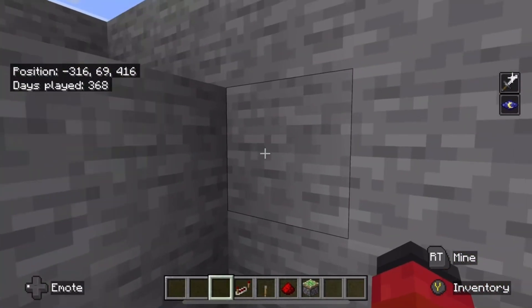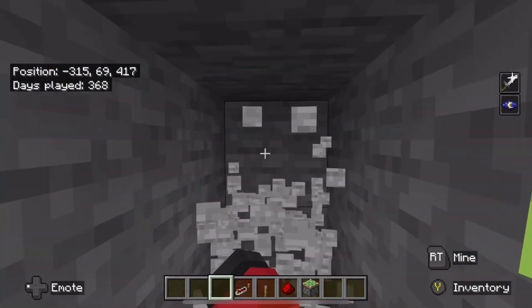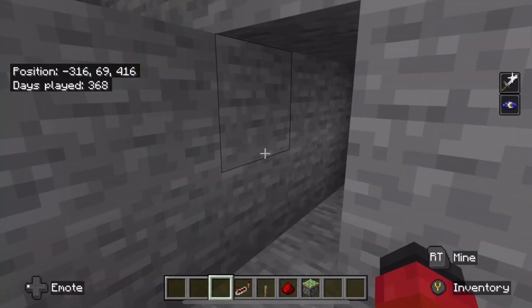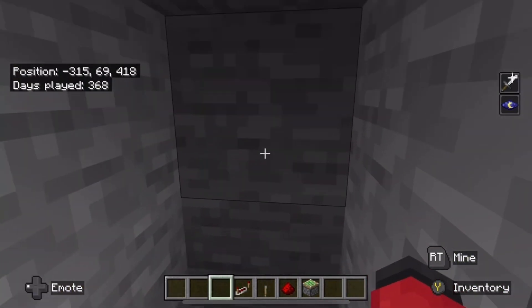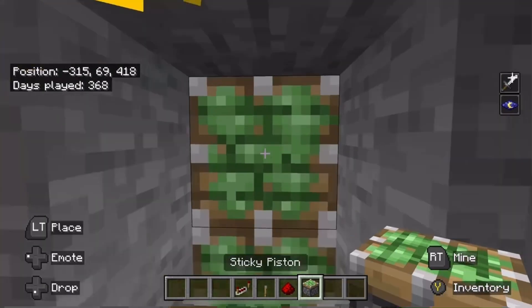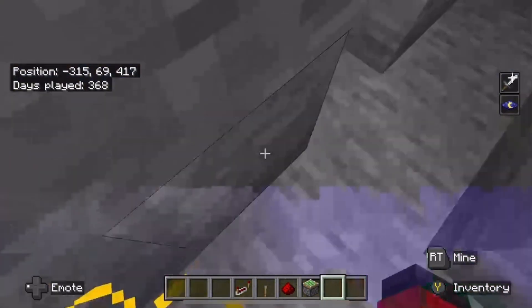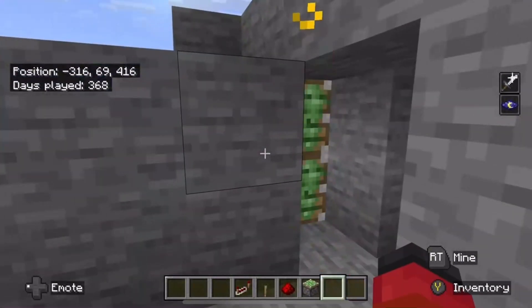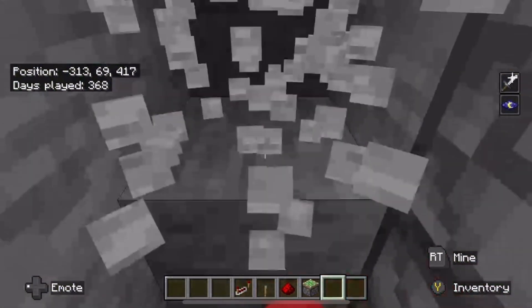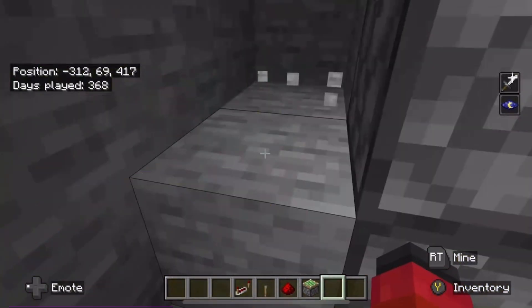Find a corner just like this, then mine just a couple blocks in. Right here, place two sticky pistons right here, and then right next to it you're just gonna mine right here just like this. My apologies if you see some lag.